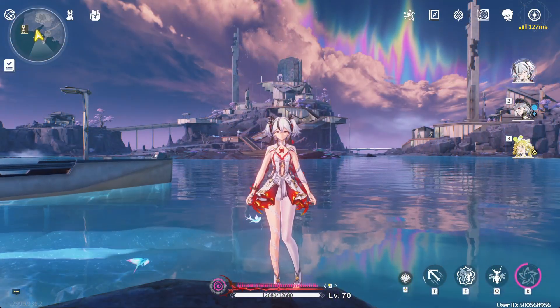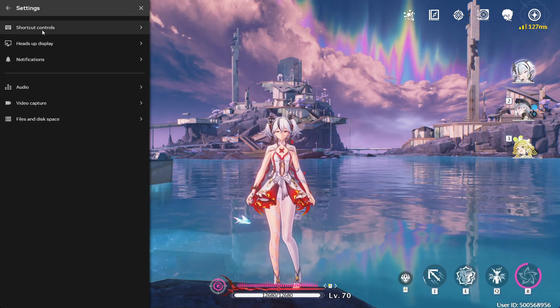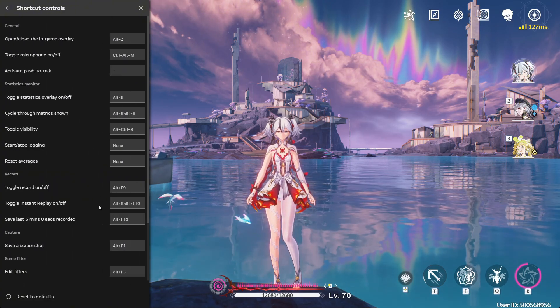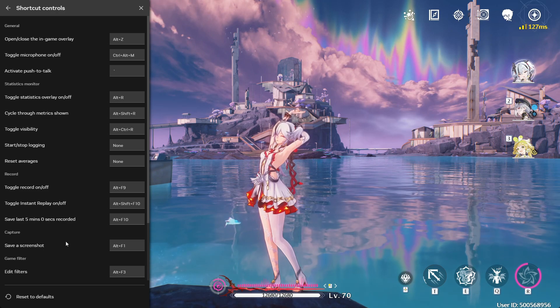First, press Alt-Z to open the NVIDIA overlay and check your current shortcut for filters. Mine is Alt-F3 and I believe yours will be the same, but it's always good to double check.